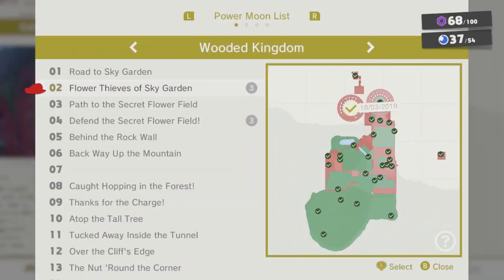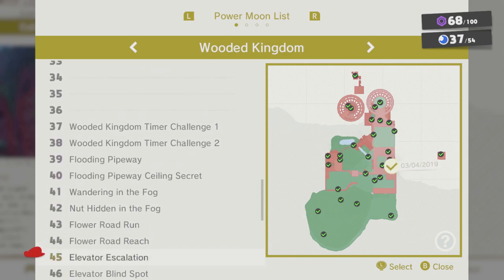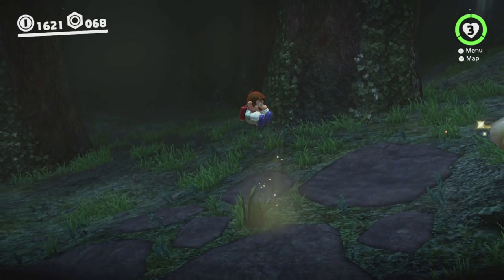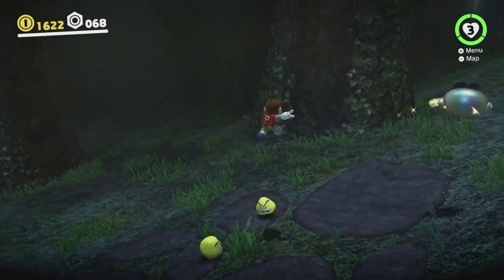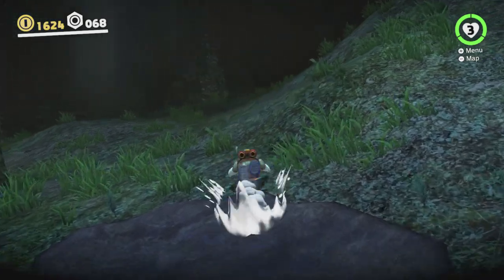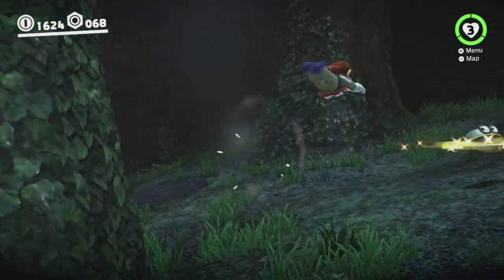I don't remember if we actually came down here earlier — let me have a quick look at the moon list. It looks like we haven't been down here yet, so yeah, there's a whole bunch of moons to be had down here. There's one here — that's not a moon, that's just some Goombas. There's a moon you can get by going into a certain pipe if I can find it.